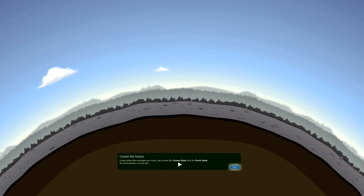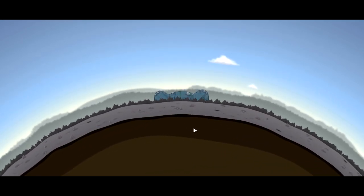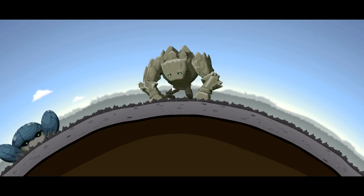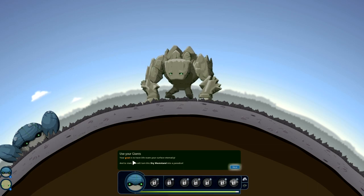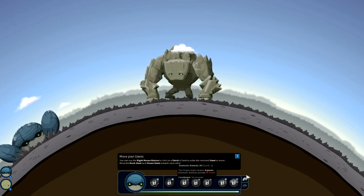Now create the giants. Using what little strength you have, you create the ocean giant and rock giant - the instruments of your will. You may be wondering what the heck is going on right now. Basically it will be explained - you'll get the idea pretty quickly, but these are the giants. The goal is to have life roam your surface eternally and to start, you'll turn this dry wasteland into paradise. You can either just click on them or click on these icons to select whichever one. They've got ability bars, each doing different things.